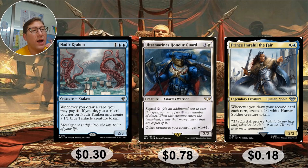Nadir Kraken: one blue blue for a 2/3. Whenever you draw a card, you may pay one mana — if you do, put a plus one plus one counter on it and create a one-one blue creature token. So: draw a card, pay one mana, get a token and a counter, which draws a card again for one more mana, creating another token and counter. Not infinite because you keep spending mana, but for as much mana as you have, you draw cards and make tokens for one mana each. A great deal. Thirty cents.